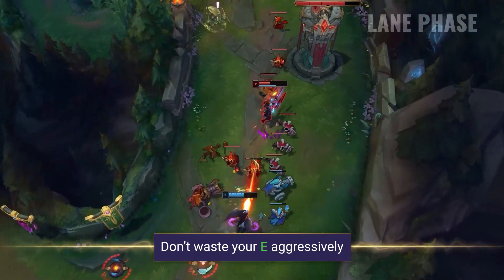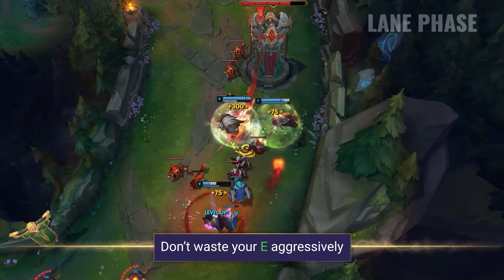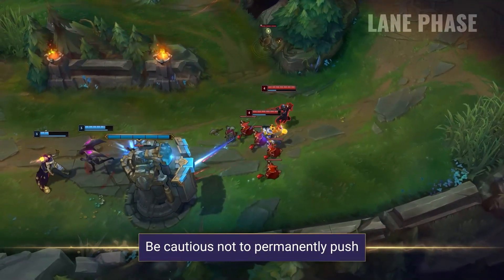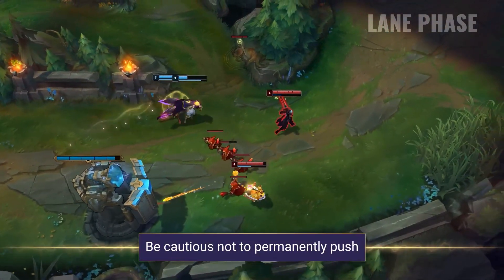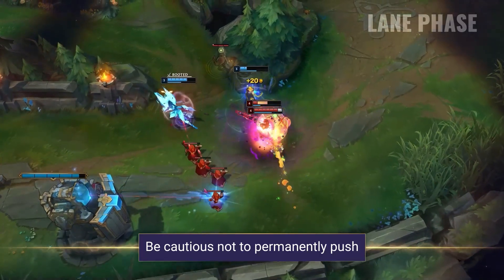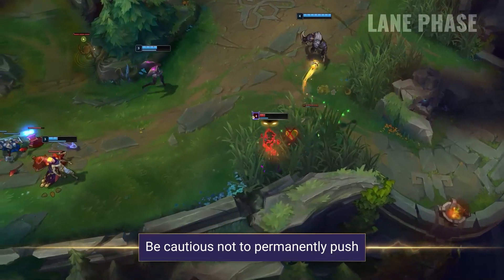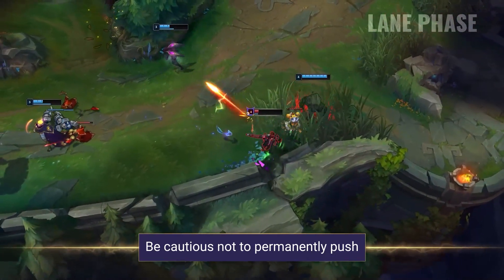Despite it being great at comboing and bursting your foes, it's very risky to use too often. You'll also want to be cautious not to permanently push your lane. Caitlyn players have a tendency to do this and they leave themselves really open to ganks. Keep the wave under control and harass your enemies with your range without pushing too hard, to get an easy advantage in CS and experience.